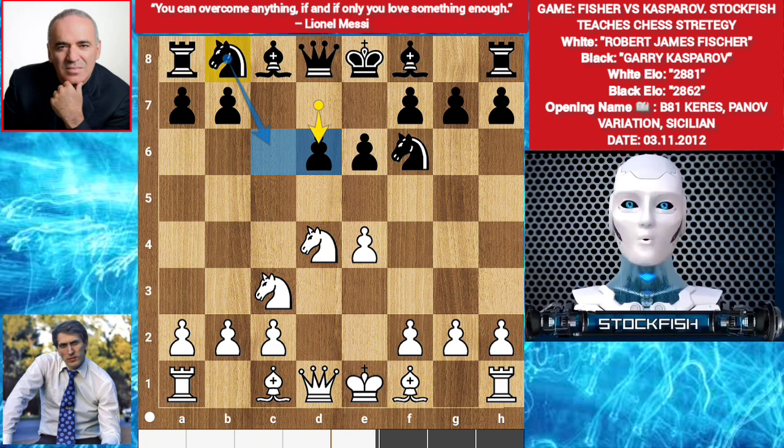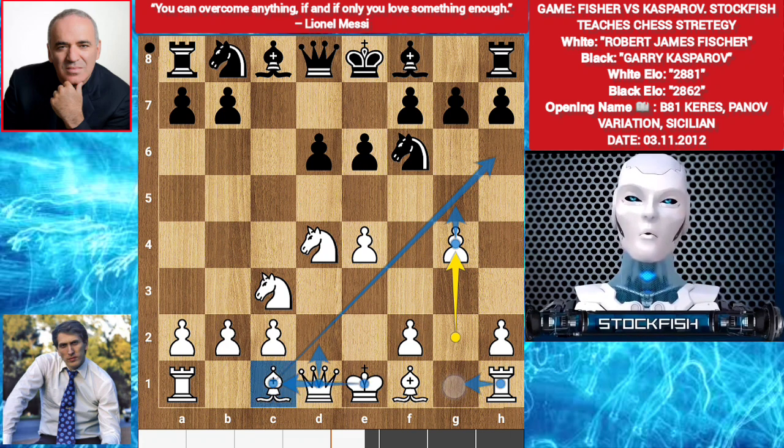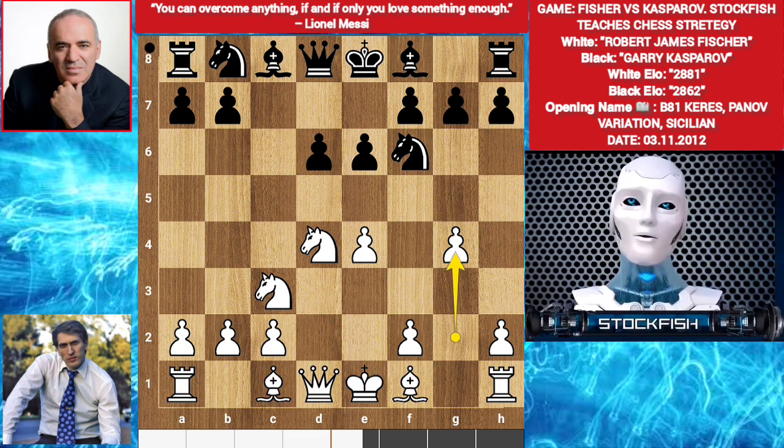But the better move was Knight C6. Fischer gets the opportunity to play G4, he wants G5. It's not F4 because of E5 — your pawn will be a target. The Bishop has an open line, G5 is coming, Queen up to D2, long castle, Rook G1, creating a rook battery. Queen H5, threatening Queen takes H7 mate if Black castles short. It's a long-term chess plan.